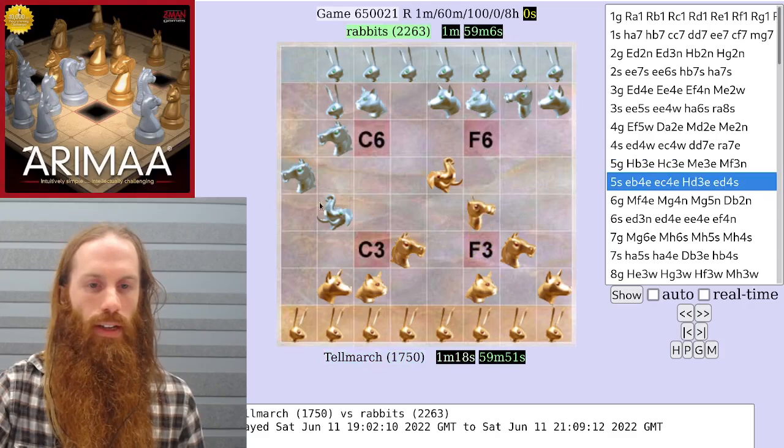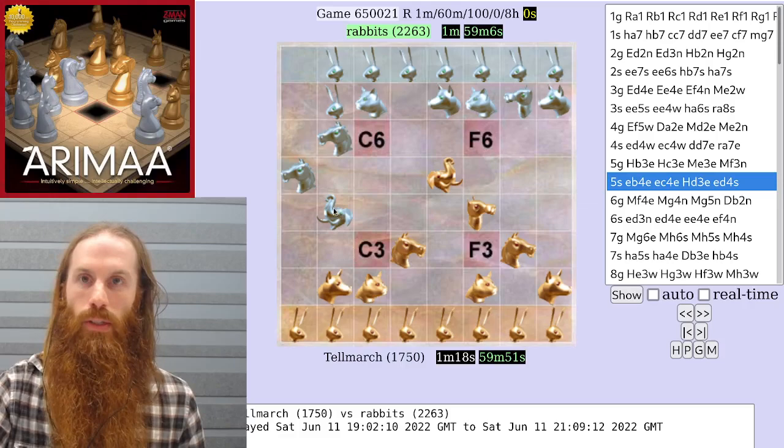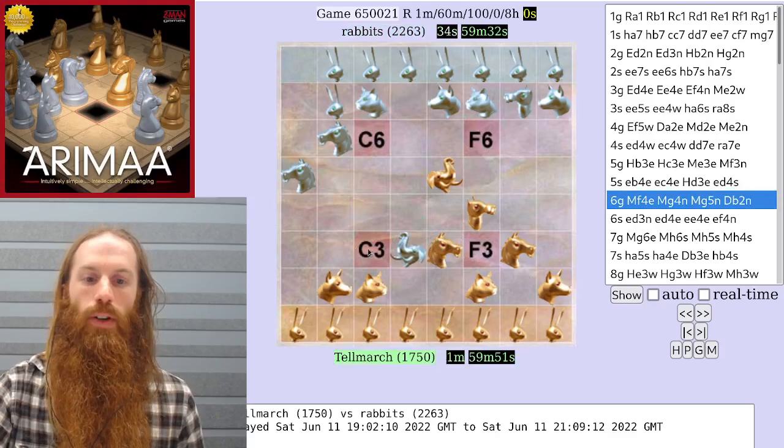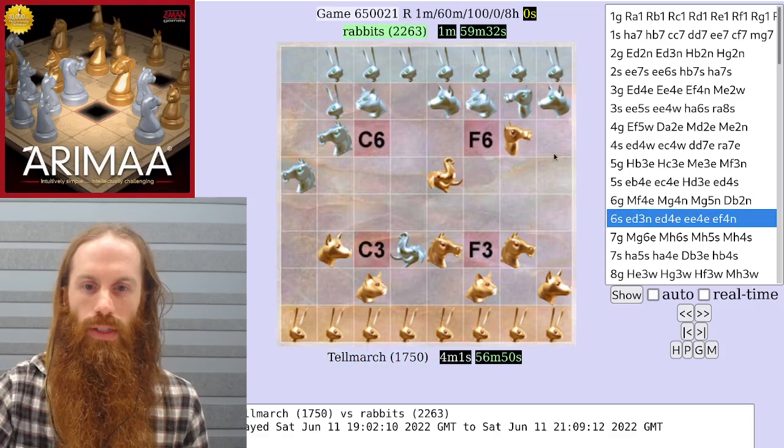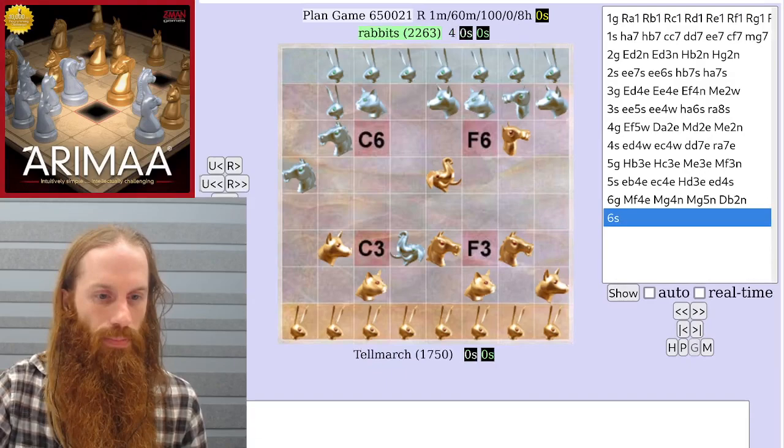So gold responds to that threat, but moving the horse away from b3 creates an opportunity for silver, and silver capitalizes, pushing the gold horse even further away. Now one of these silver horses could jump in and start attacking c3 along with the elephant. Instead of worrying about that, gold starts their own attack, which invites a capture race.